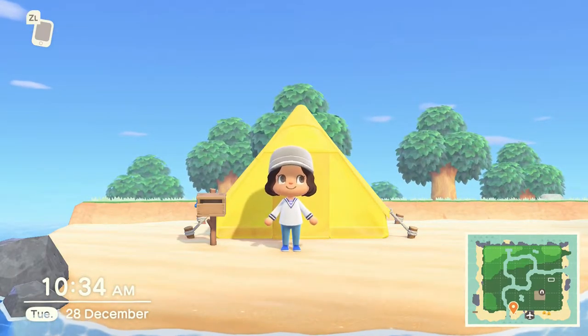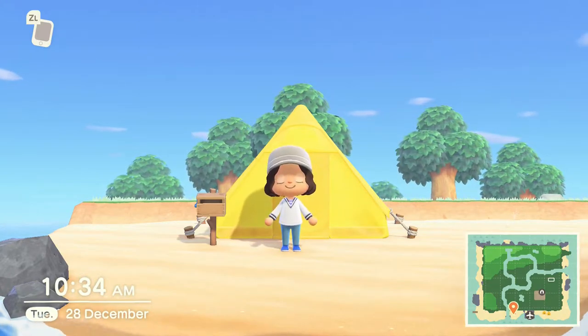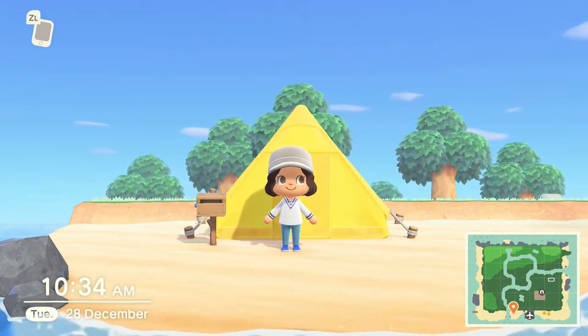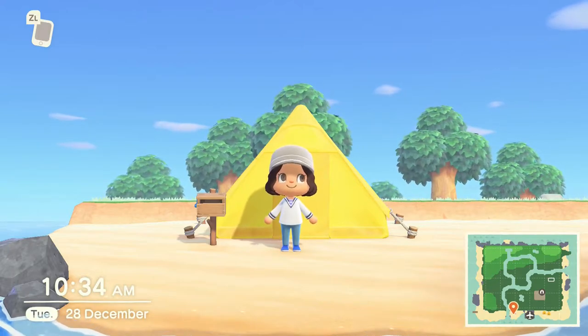I am currently on day one of a new island. On day two you will be asked by Timmy to go around and collect materials that he needs. He will ask for one stack of each type of wood — regular wood, soft wood, and hard wood — and he will also ask for one stack of iron nuggets.